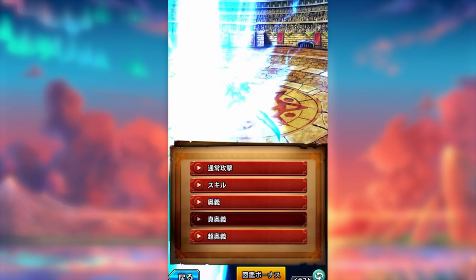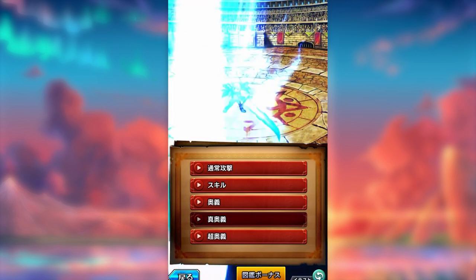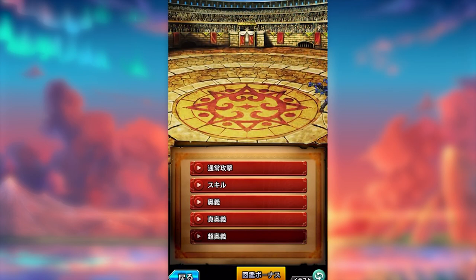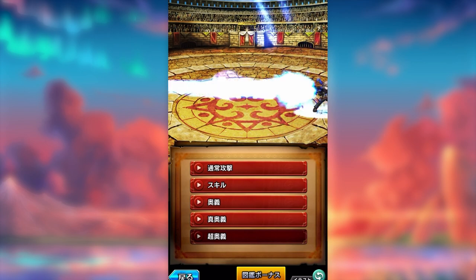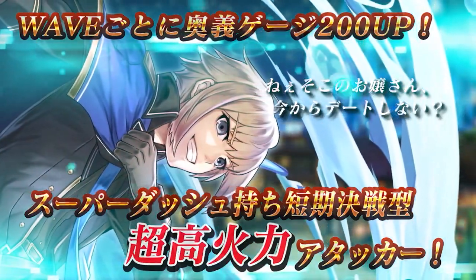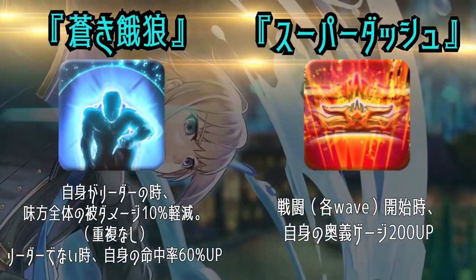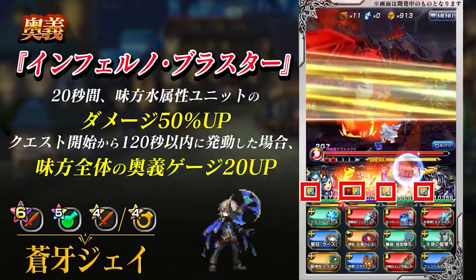But it gets even more crazy. He has 150,000 water damage physical and for 60 seconds — not 30, not 20, but 60 seconds — increases own damage by 50% and own arts by 2 per second, which is stackable. If used within the first 120 seconds from the start of the quest, it increases own damage by 100% and own arts by 4 per second, also stackable.